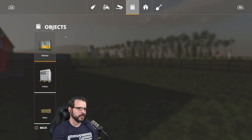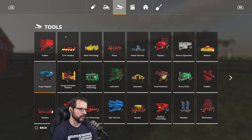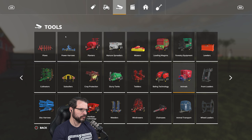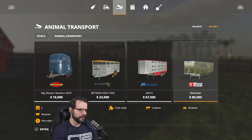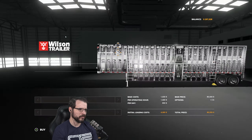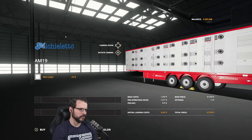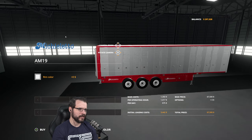Let's go ahead and get us our trailer. What am I looking for? Hannibal Transports. I mean, if we're not going to do anything else but cows, we might as well go with the thing that's the biggest. Although this thing is a really cool looking trailer, all shiny and stuff. But we might as well go with the more efficient cow thing, I suppose.